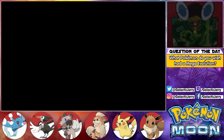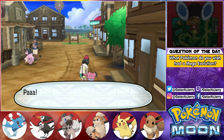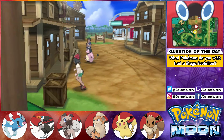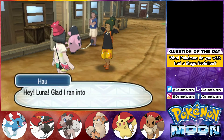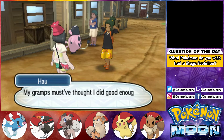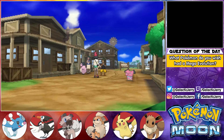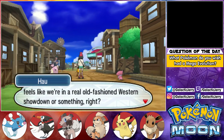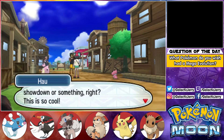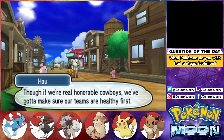So yeah, Paniola Town — we're gonna settle here. Hey, Hau! Glad I ran into you so we can see who's stronger now. My grand-dad must have thought I did good enough in my grand trial because he gave me a Z-Ring too. Having a battle in a place like Paniola Town feels like we're in a real old-fashioned western showdown or something — this is so cool! If we're real honorable cowboys, we've got to make sure our teams are healthy first.